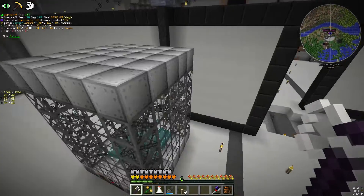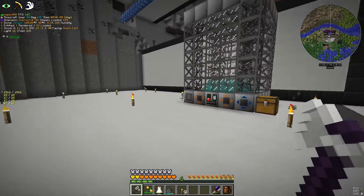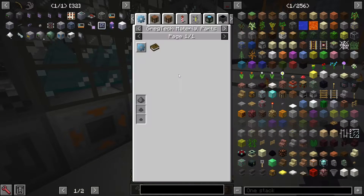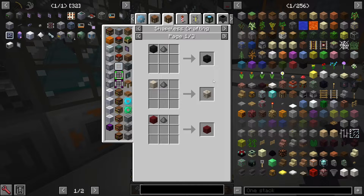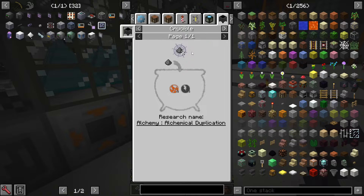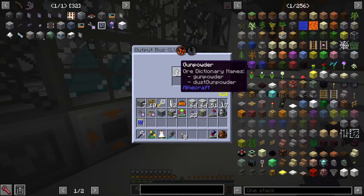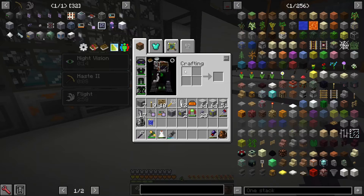I'm also going to start adding little rooms and stuff around here just to break up the massive space. We also get gunpowder as a byproduct — I'm not really sure what I want to use that for. It makes the etched abyssal stone which just has a creeper face on it, but it actually has Ignis and Perditio on it, which is kind of nice because those are the two primals that may be in high demand.